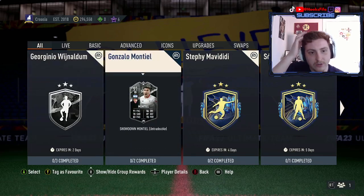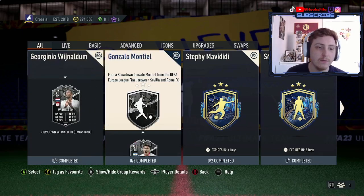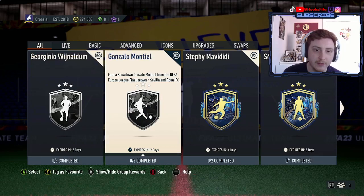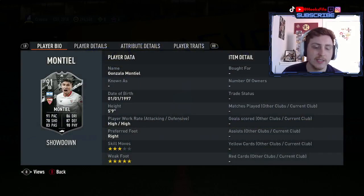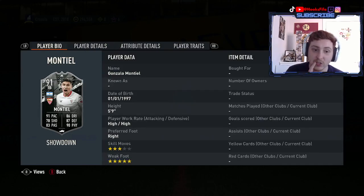Starting with the Wijnaldum and Gonzalo Montiel SBC, which is a showdown for the Europa League final. Gonzalo Montiel from the UEFA Europa League final between Sevilla and Roma. This guy is looking like a 5-star, 3-star, 5-foot-9 — can play centre-back and left-back. That's quite interesting. He's 5-foot-9, so maybe you don't want to play him at centre-back.